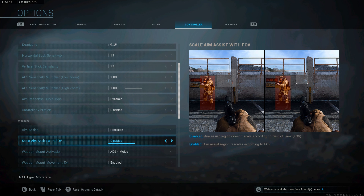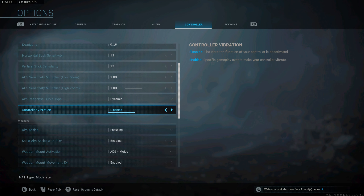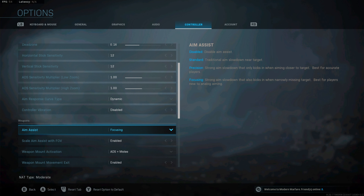Aim assist with FOB — this is a PC setting. I just have it on, just to have it on. I'm not sure what the difference is exactly. But precision and focusing are the best for me to hit all my shots. If you're on standard or disabled I wouldn't recommend those — stay away from them if you're new to sniping or trying to get better. I plan on focusing just because you hit your shots way easier.